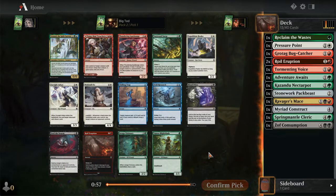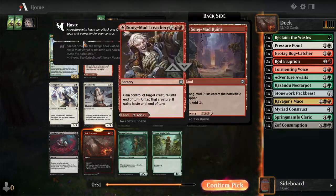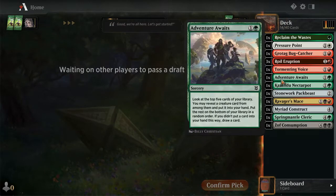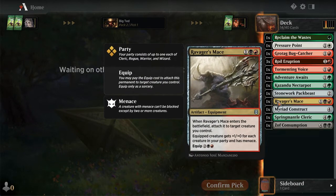Pack two, pick one. Our second Royal Eruption! Can you have too many Royal Eruptions? No. But if we can splash - nah, let's pick up Royal Eruption here. I'm becoming less and less keen on our Ravager's Mace. We are just the Royal Eruption deck, it seems like.